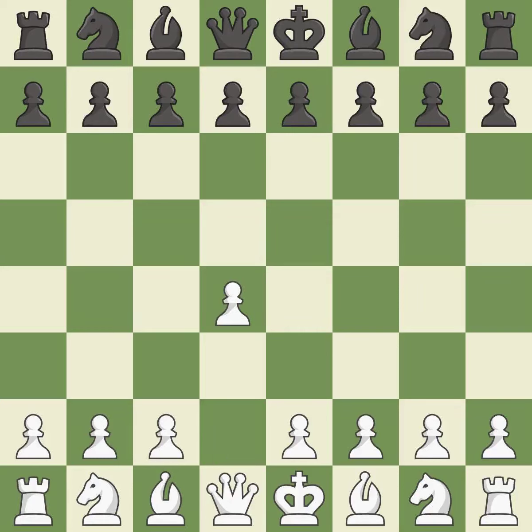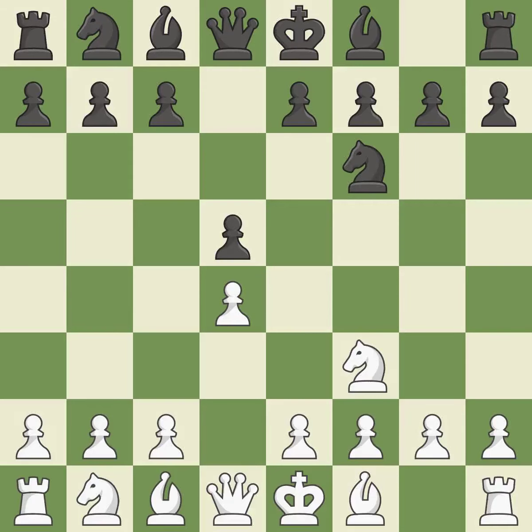Opening with the Queen's Pawn. The move d5 establishes control over the e4 square, frees up the light-squared bishop, and builds a presence in the center. The d4 pawn is safeguarded and the knight advances toward the center with Nf3. Nf6 controls the e4 square and defends the d5 pawn.